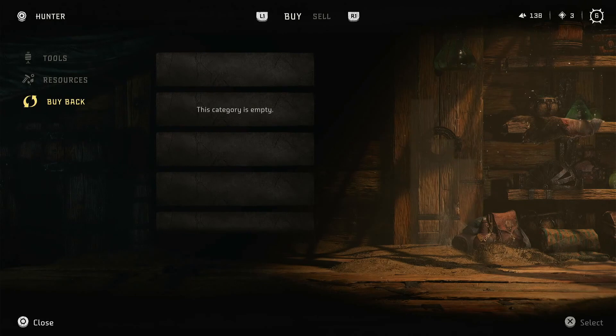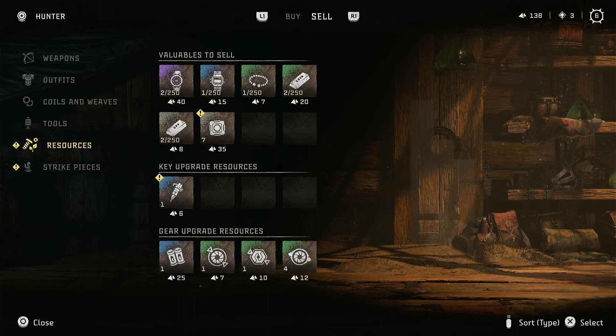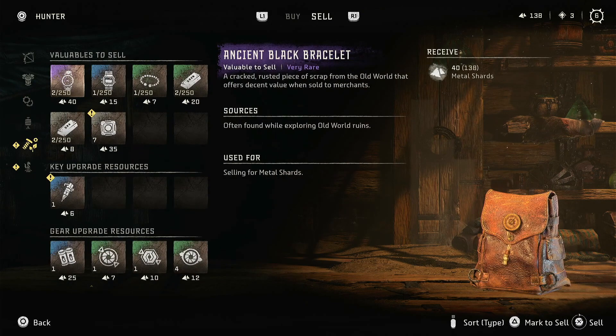So just talk to them. And then if you look at the top of the screen, it says buy and sell. Press R1 to go to sell. And you can go ahead and sell the items that you probably want to sell, which are the stuff here.